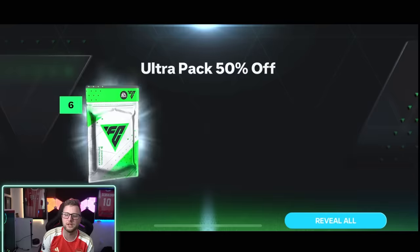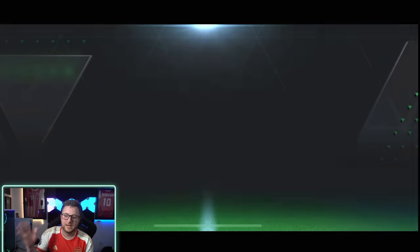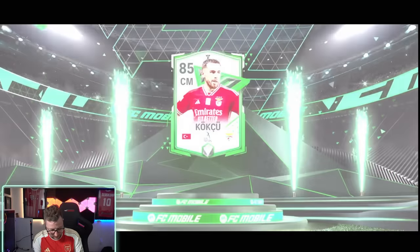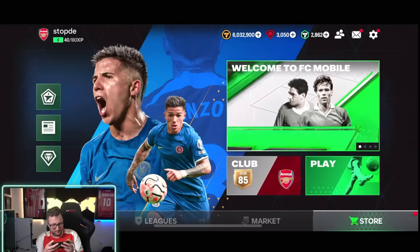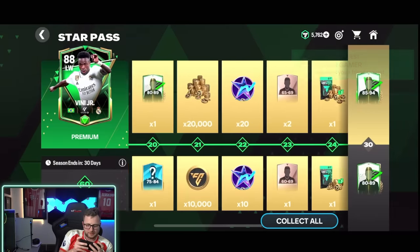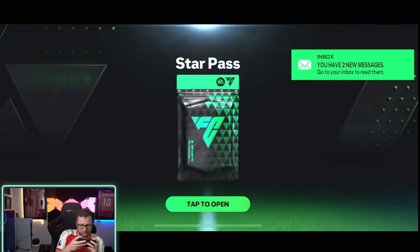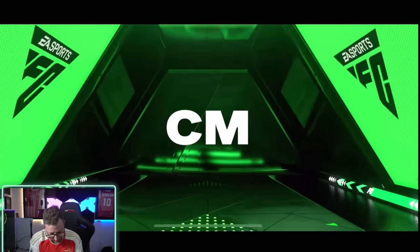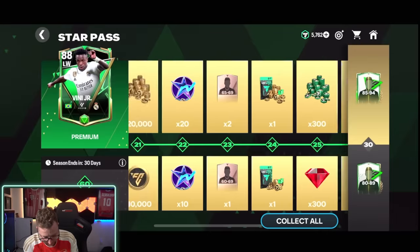I don't know why Nico Williams didn't show up in the pack we had before, but here we go — this is gonna be it. We need to get a good player here; I don't actually know what the guaranteed overall was, but hopefully it will be good. We get an 85 overall — it was that pack, guaranteed 85 plus. We still got some decent players out of all of these. We get a walkout — 83 overall. Then an 85 to 94 — up to a 94 in here — goalkeeper, 89 overall Milinkovic-Savic out of that one.